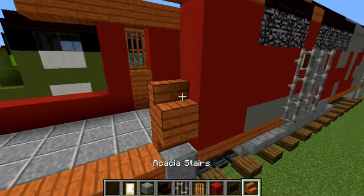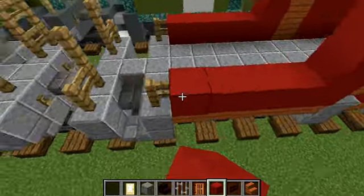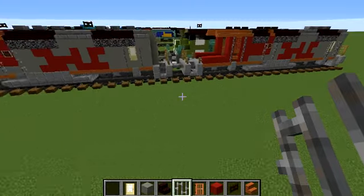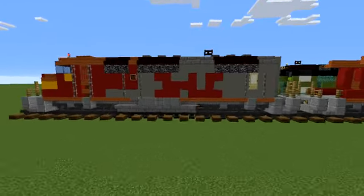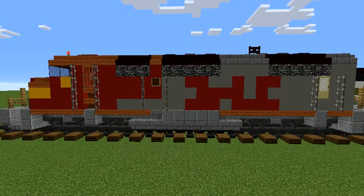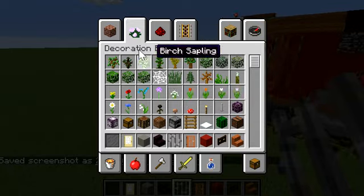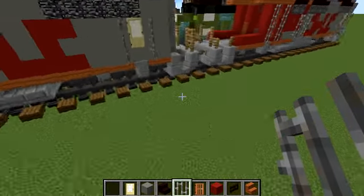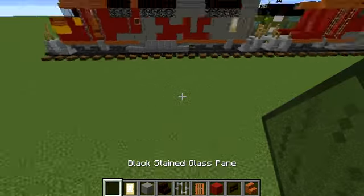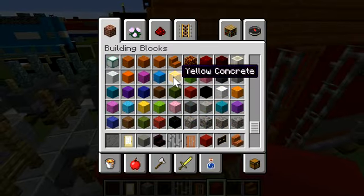Add acacia stairs and acacia doors, iron bars, and two upside down acacia stairs. Add four going up here and four across all this. Add the same door on the other side with iron bars on the sides. Let's take a screenshot — this is a good thumbnail for my Santa Fe. That picture on the title is called a thumbnail, and that's going to be the thumbnail of this video.